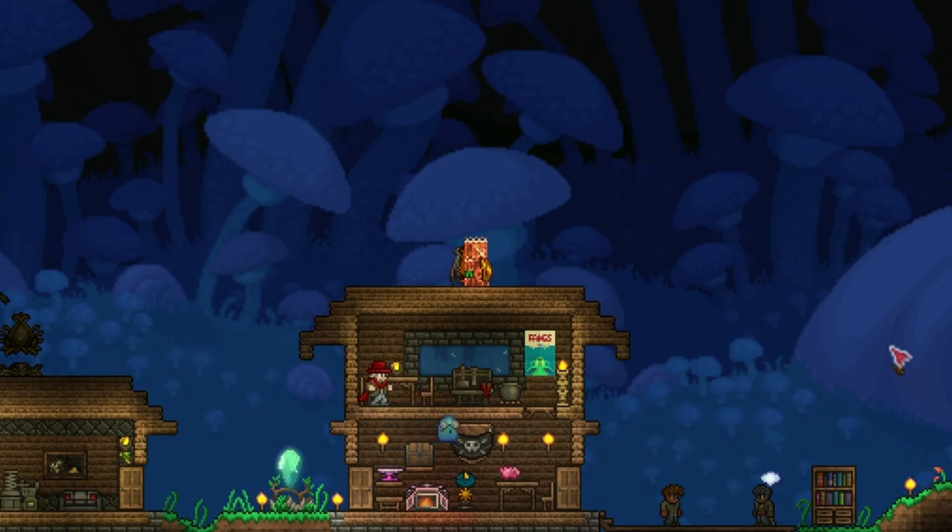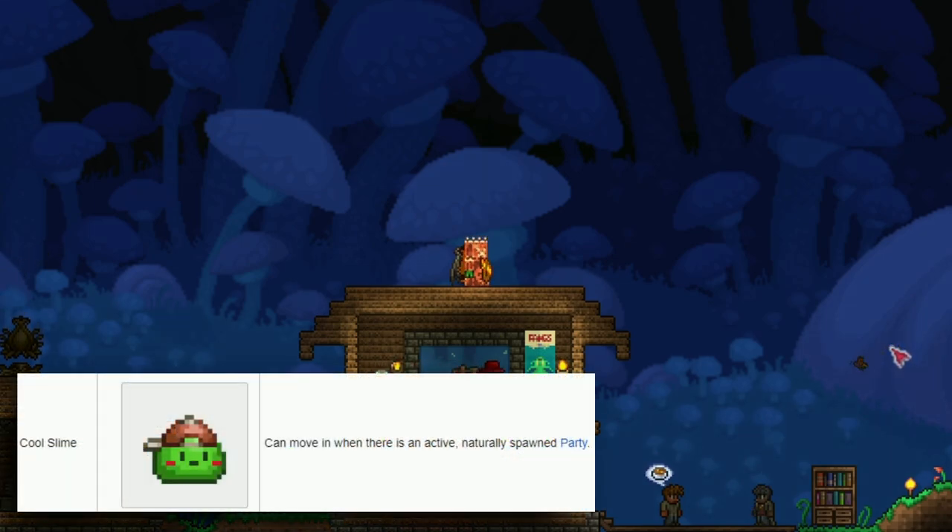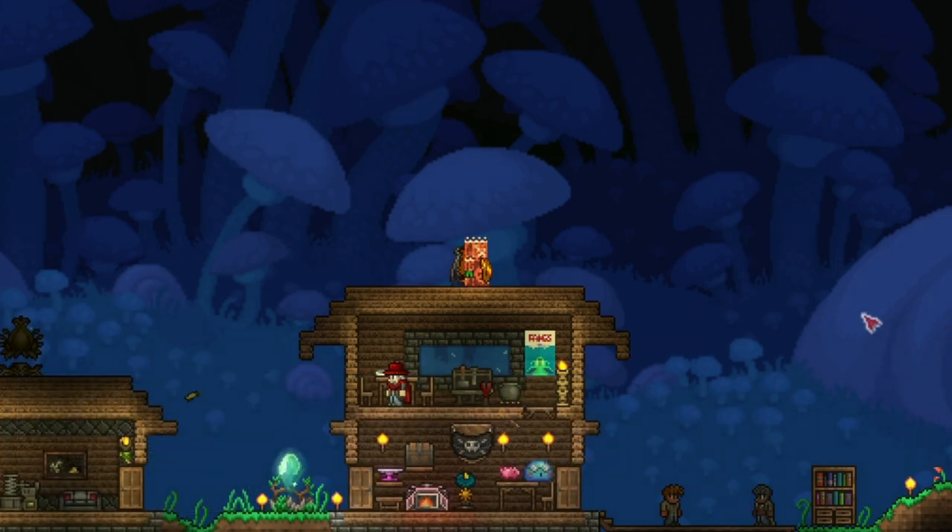The second slime you can get is the cool slime, which only moves in if there's a natural party active. That's why I can't go and try to make it move in - you just have to wait for a party to happen. I don't know when a party is going to happen, so if it does, I'll show you; if it doesn't, now you have the information.